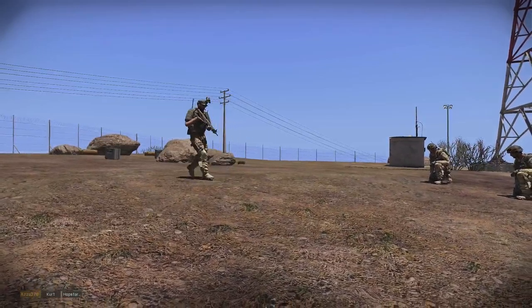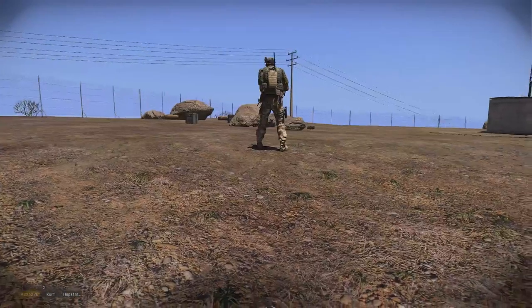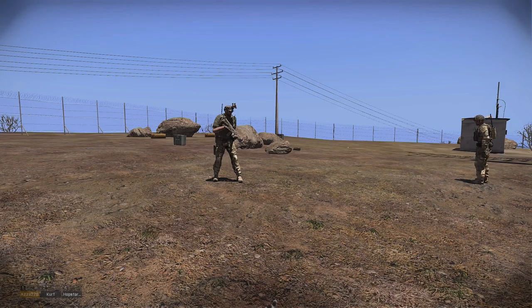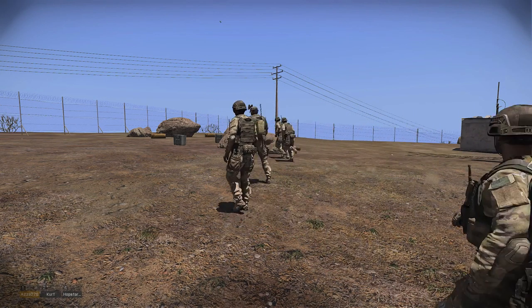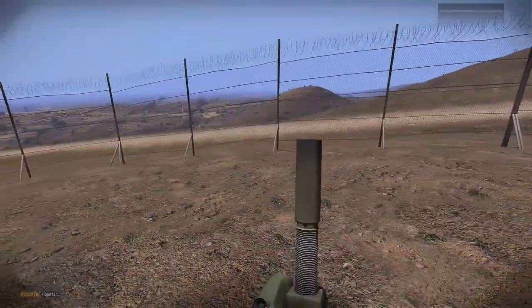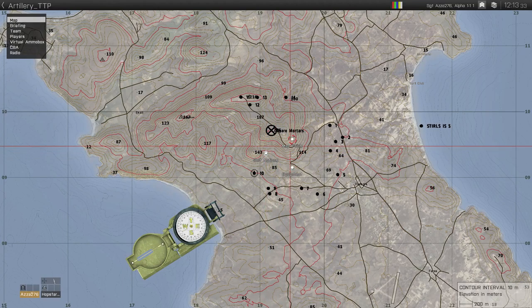For the practical, grab from the gray boxes: a map tool, a range card, some earplugs, and a pen and paper. After that, regroup. To get your map tools, self-interact on the map. Once opened, they'll be in the bottom left of the map, so you'll have to scroll out and find them.